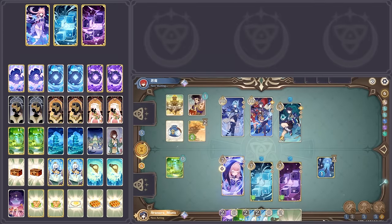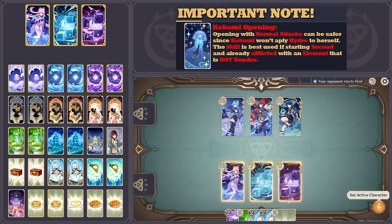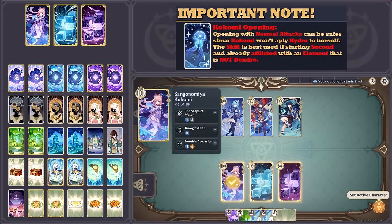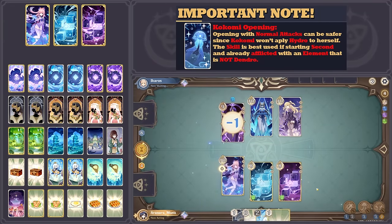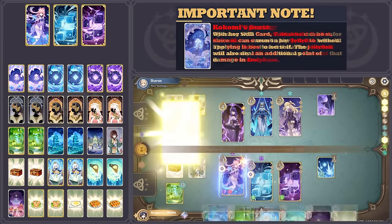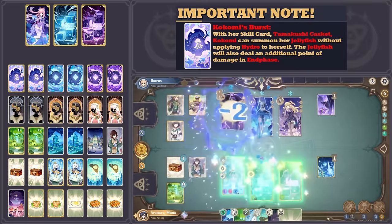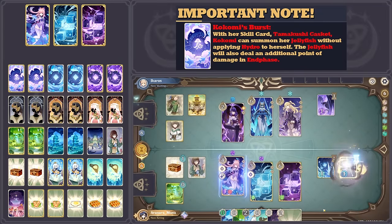Kokomi can also force the opponent to waste resources with her burst, healing herself and both cubes with each normal attack. In most cases the deck will start with Kokomi, who will often begin by simply using her normal attacks to build energy for her burst. Kokomi's burst, when triggered with her burst card, will automatically summon her jellyfish without needing to apply hydro to herself.